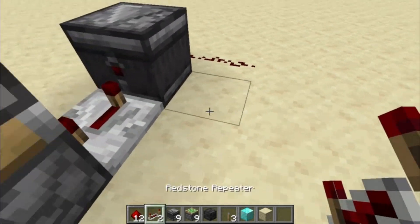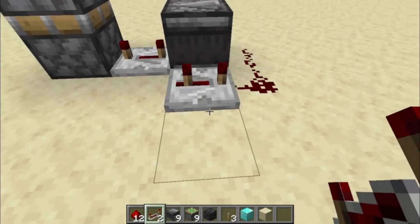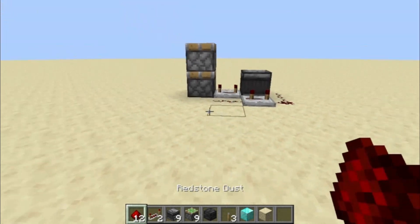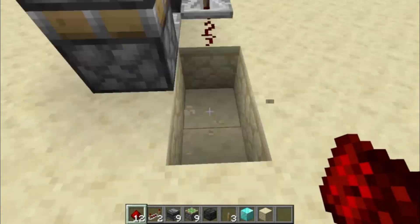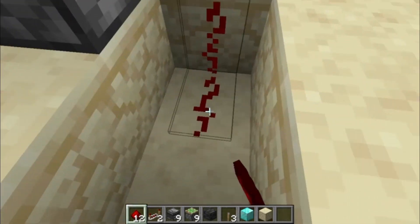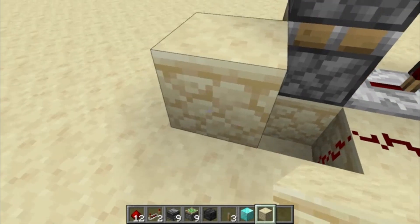Get a redstone repeater right there and put that on three-tick delay, then redstone again. Smash out those two bottom blocks, place a block of redstone and redstone dust, then put sandstone there.